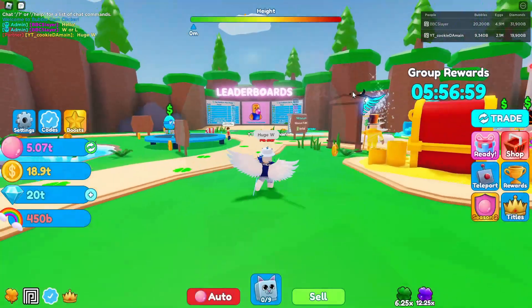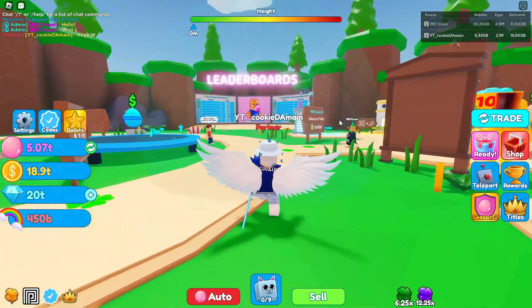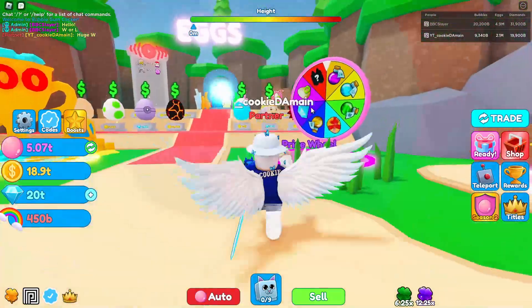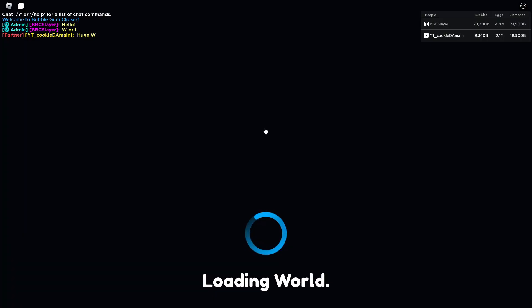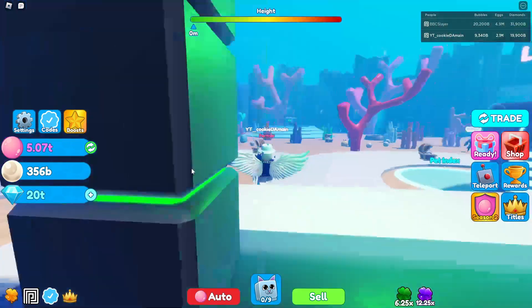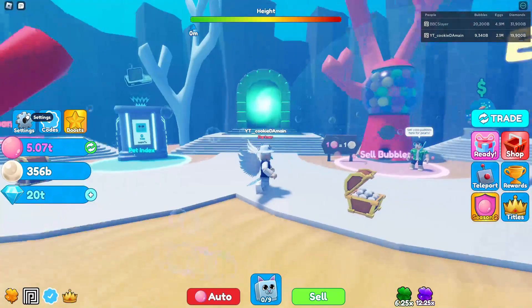I believe there's another pet that came out with this update — I think it's called a Huge Cat. We're gonna check it out, but first since we have an Atlantis update coming this weekend, let's go back to Atlantis and see how many pearls we get from selling our bubbles. I think we have like a trillion already — yeah, I have 356 billion, the most I've ever had in this game.